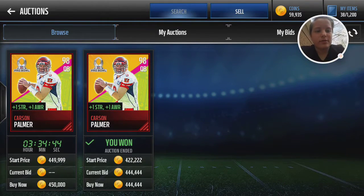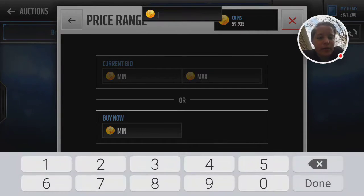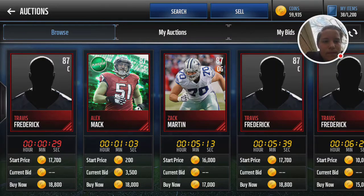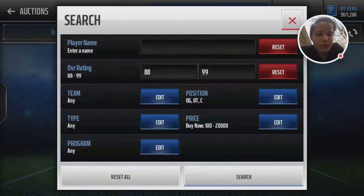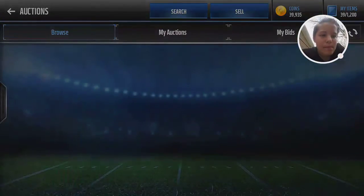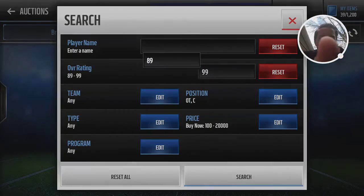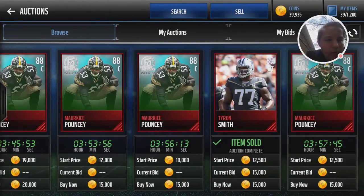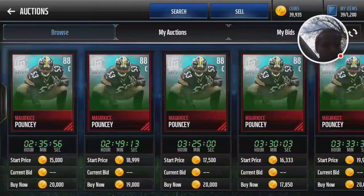Now that I've got Carson Palmer and that 99 QB, with 59,000 coins left maybe I can buy a decent offensive line — a couple of 86s or 87s. I'm gonna try 87. There are definitely 87s up; 88 or 89 is the question. Marshall Yanda — I need that. Now let's get an OG and OT. I'm gonna try to get one of each. Looks like I can get a center.